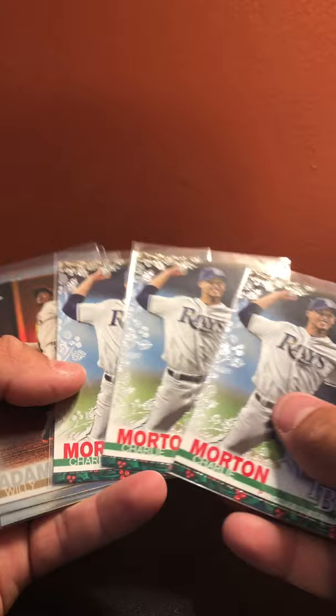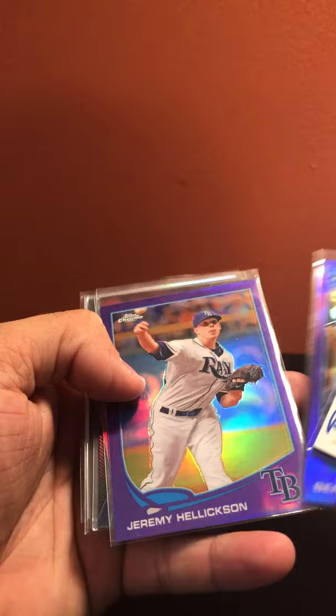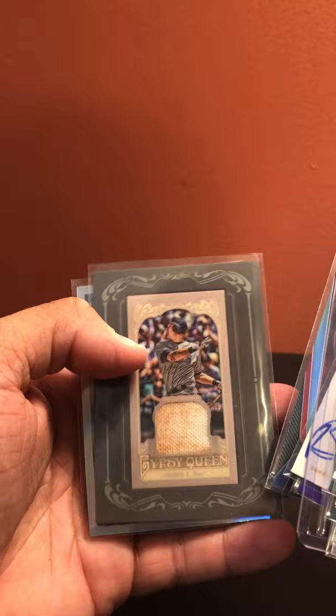Tampa Bay Rays: Charlie Morton metallic, Willie Adames sepia, Matt Duffy sepia, Jorge Cantu X-fractor out of 150, Brendan Gallagher out of 999, Ben Zobrist purple, Jeremy Hellickson purple, Desmond Jennings red, Evan Longoria dirty relic, James Shields refractor.